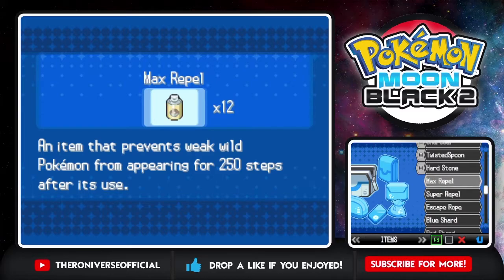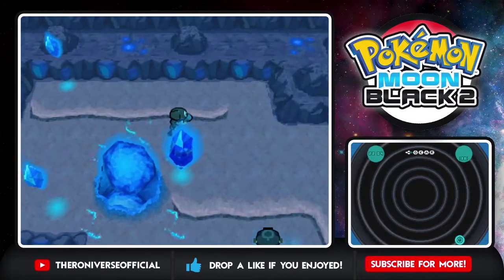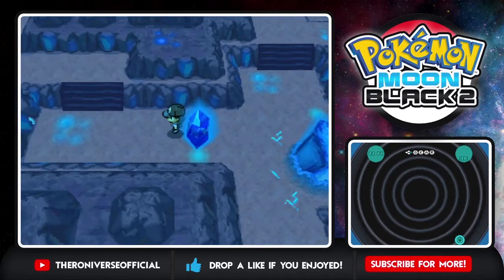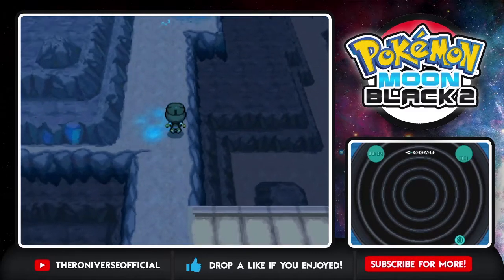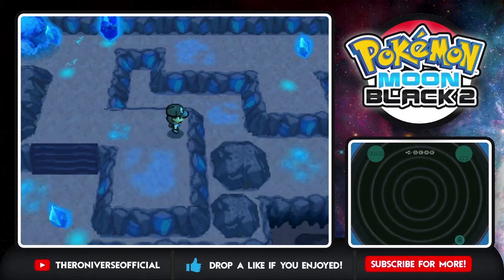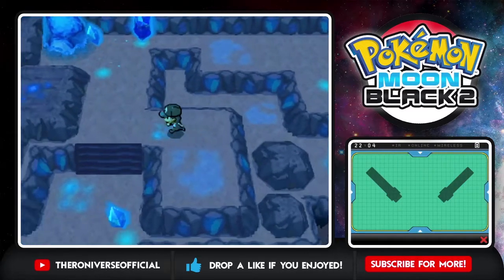I'm gonna super repel all the way out of here. I don't think there's anything we need - it's just gonna be Flaffys, Noibats, and our team is sort of complete right now. I just remembered I need to get like a Swanna or something for Fly and Surf. I'm gonna bring out my dowsing machine. Oh, something over here - a Hyper Potion! Good thing we checked.